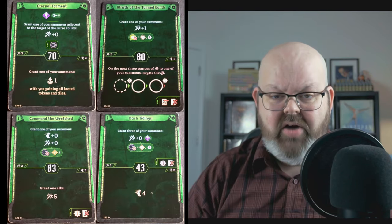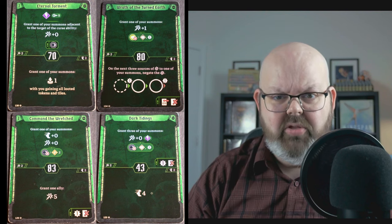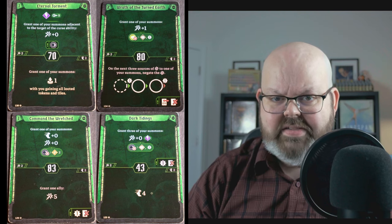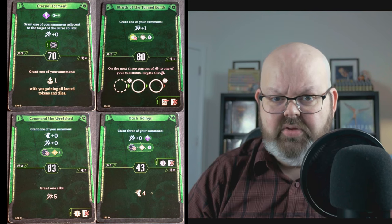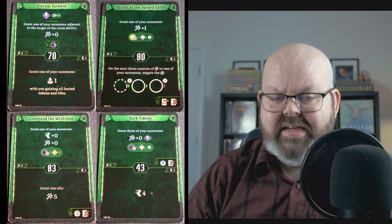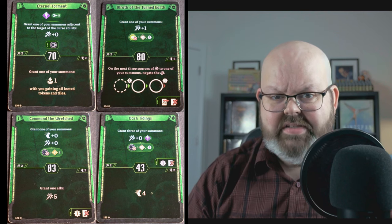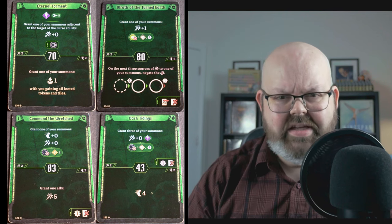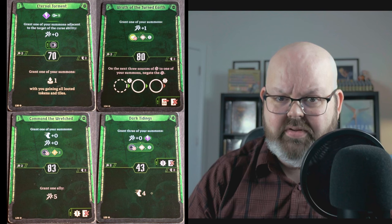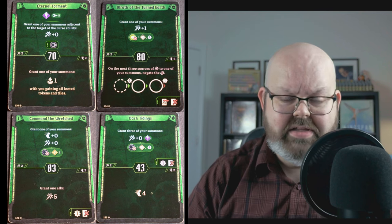Here's a look at the next four cards, and all of them can grant extra attacks to your summons. One of these is a loss and I don't think I ever actually brought it. But two of these I brought in every single scenario all the way until the very end. Wrath of the Turned Earth grants an attack plus 1, and Command the Wretched grants a movement and an attack. I use these cards whenever possible. The other bonus of doing this is that your summons often get two attacks in one round — one attack during their turn and another attack when you grant it to them. One last note about granting attacks: I played the Big Bad Summon build and it was key to my success, but I never played the Skeleton Army build, so I can't say for sure if they are as effective with that build. There are cards that grant attacks to multiple summons at the same time, so maybe those will work well.